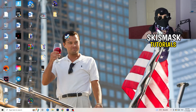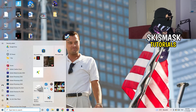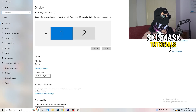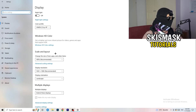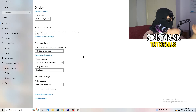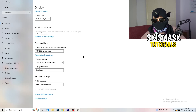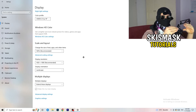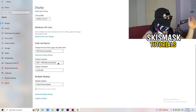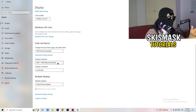Now open Windows Settings again. Go to System. Identify which monitor is your main gaming monitor. Scroll down to Scale and Layout — change the size of text, apps, and other items to 100% as recommended. The display resolution is really important: it should match your in-game resolution. If your in-game resolution is 1920x1080, set your monitor's display resolution to match, or adjust your in-game resolution to match your monitor. Keep them the same.